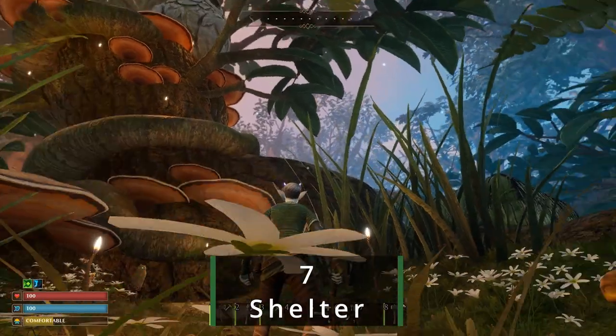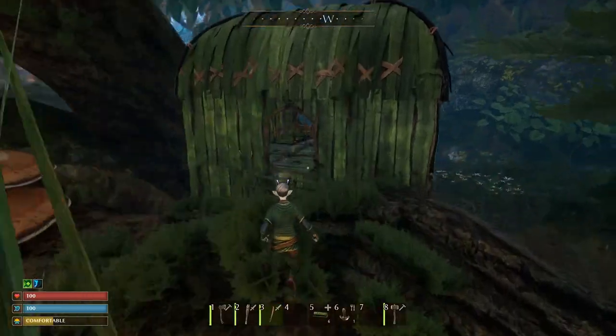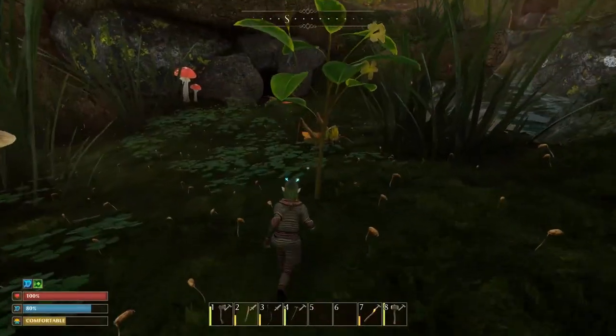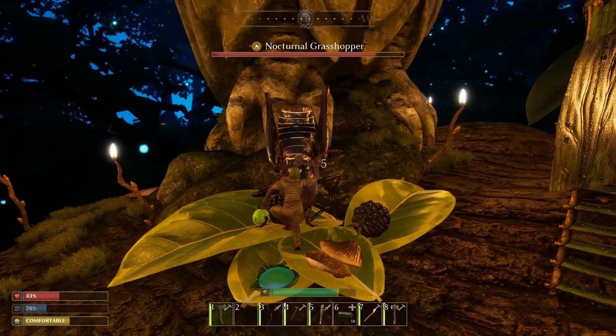The owl statue is your best place to build your first shelter. Place it near the base for easy access, or up high if you like a view. Also, make sure it has a roof, as most structures don't last long when left exposed to the elements. Just avoid placing it in view of the grasshopper — when their nocturnal sibling comes out, they are less friendly.